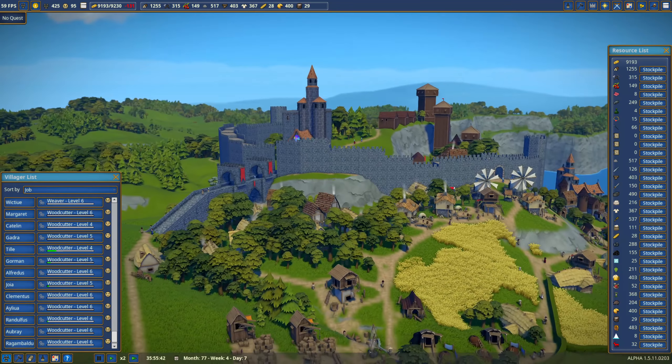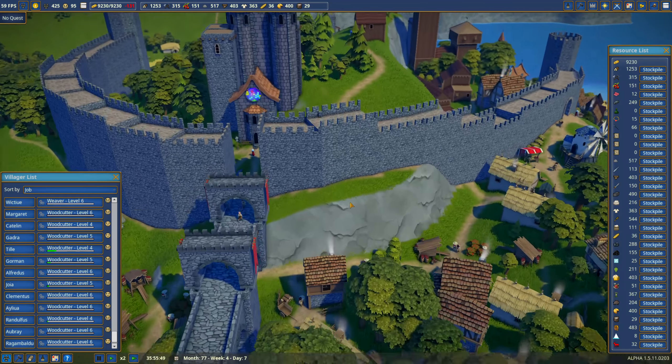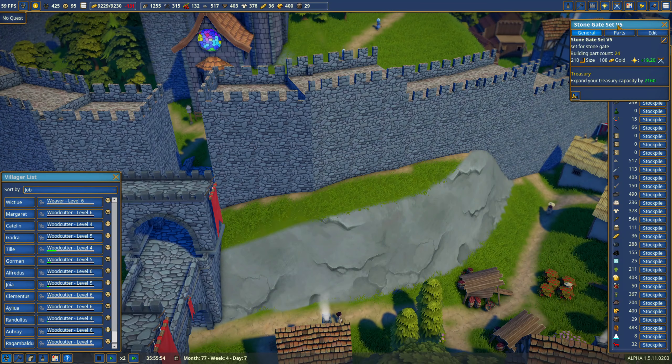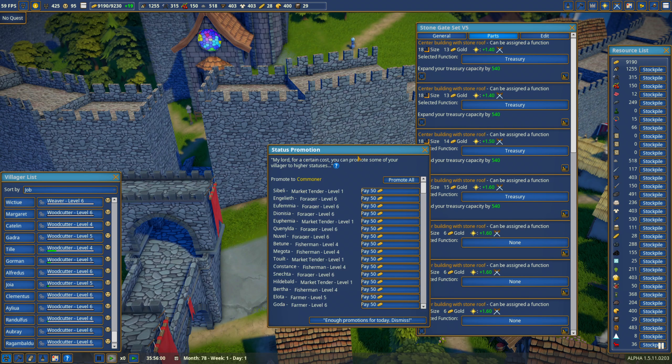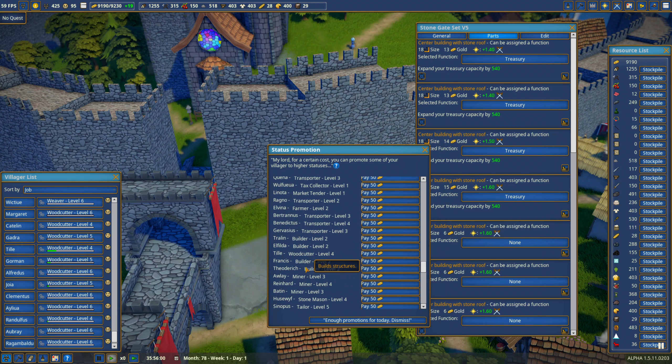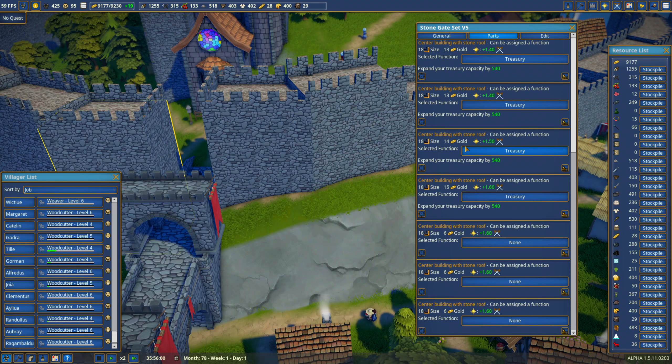These two look bad so let's edit this — go to parts, scroll. Careful, almost promoted the commoner by mistake. Let's promote all the newcomers. The cook and the bartender will never be promoted, so forget about it. The two newcomers will be promoted.